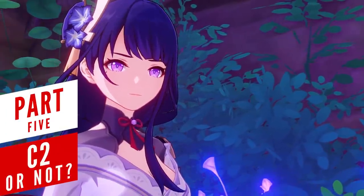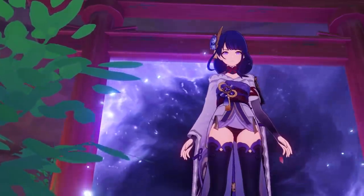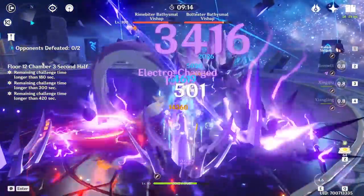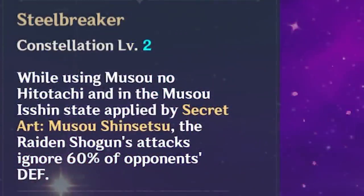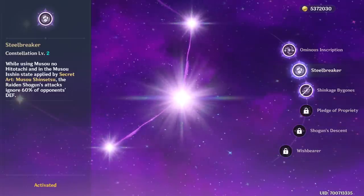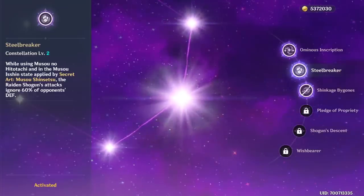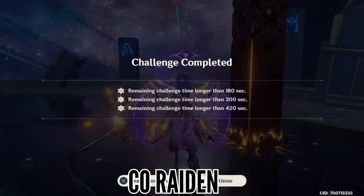Overall, I believe Raiden is one of the best units you can get right now because not only does she offer amazing damage, but she also works as a top choice for restoring your team's energy. With the way Hoyoverse have been releasing new characters with expensive burst costs and enemies that steal energy away, you'll definitely want to have her if that's an issue for you. Regarding the debate around C2 Raiden — yes, it's a powerful upgrade that puts her in the same league as almost any other C6 character. Getting her 2nd or even 3rd constellation is worth it if you really like her, but just to be clear, I managed to beat several Abyss rotations with just C0 Raiden, so it's not a must-have upgrade.